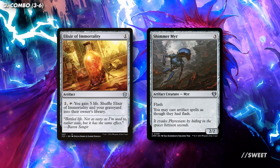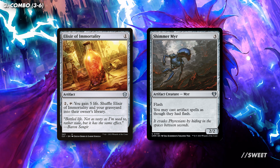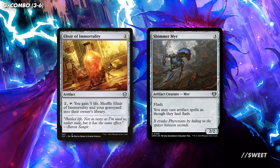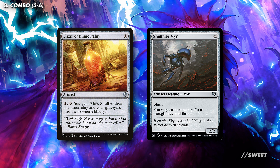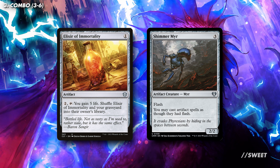The more fun way to go is instead with cards like Elixir of Immortality. With it, you can crack it to shuffle it and your graveyard back into your deck, so that gives yourself another round of pings. If you combine it with, say, Shimmer Myr, it means that you can do this at instant speed, and you don't even need to have them in play — you just need to have them in your deck and the mana to cast them. Again, this is probably not as consistent as Laboratory Maniac, but in my mind it is definitely cooler.